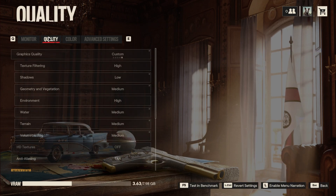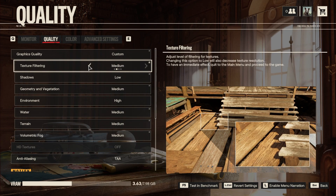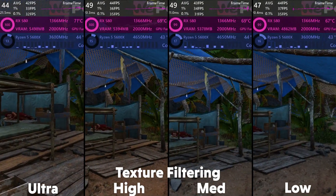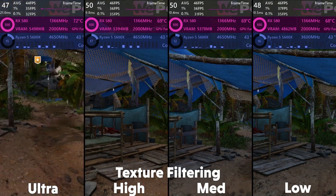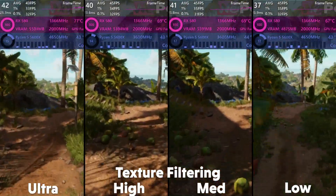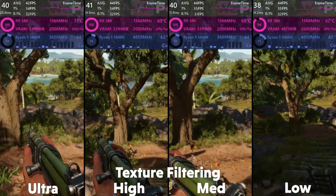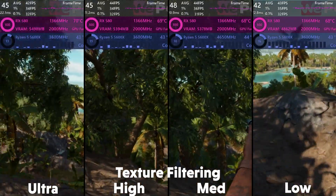Then you get to the hard-hitting settings under the quality tab, where we start off with texture filtering. This option changes how well the textures are applied and coloured correctly, and it even warns you that taking it to low will lower the resolution of the textures. There is some loss of quality at lower settings, but it's not too major. It does reduce VRAM load by about half a gigabyte, so it can be helpful for those with lower VRAM. However, the average framerate doesn't increase much, so I'd recommend setting this to high.